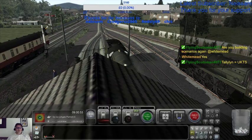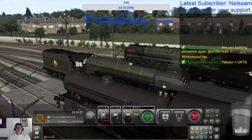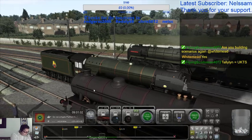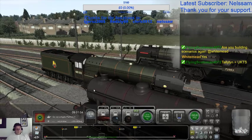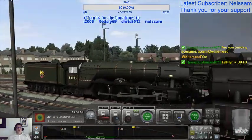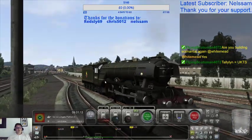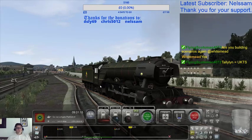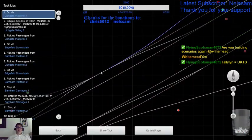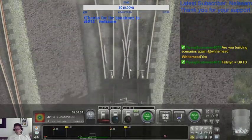But anyway, let's give a whistle and start our move backwards. Oh you can get it on UKTS as well. Well I paid for it because the money went into the railway so I was more than happy to. Right, why do we not have our loop through? Maybe as I come past platform 4 we'll get it.